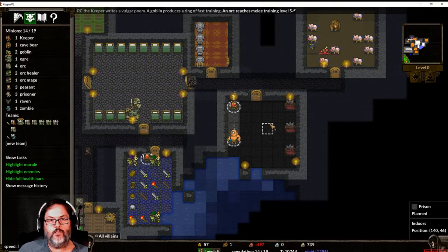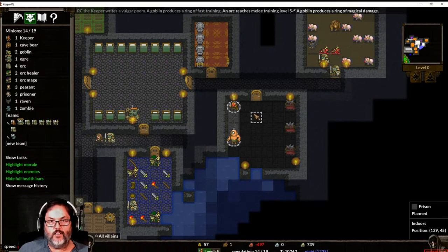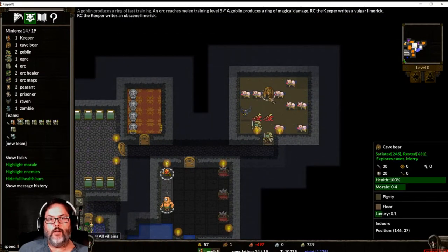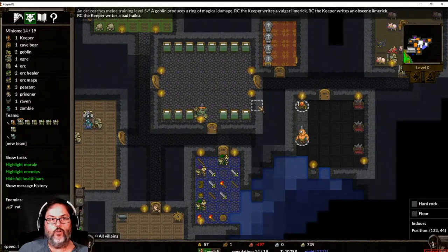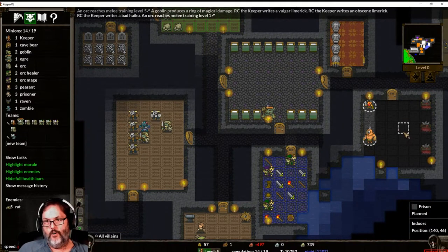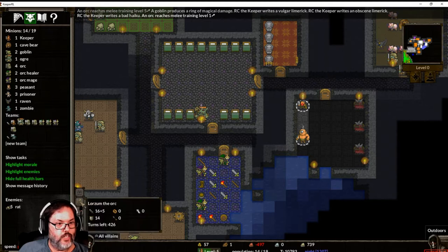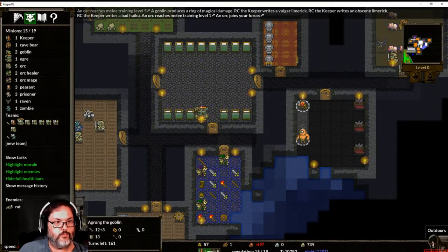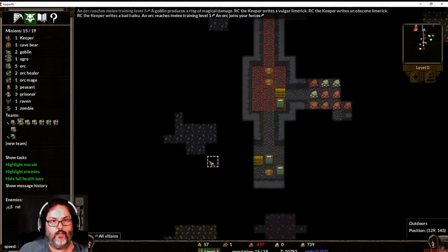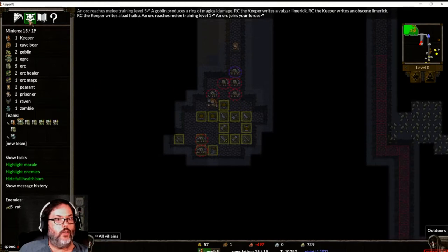All right, so that's our prison. What kind of floor is that? The bear's going to be in here, the raven's in there — that's cool. We're up to 19 now. I don't know if the prison or the pigsty triggered that. Yeah, okay, the pigsty — so let's go ahead and take another orc.